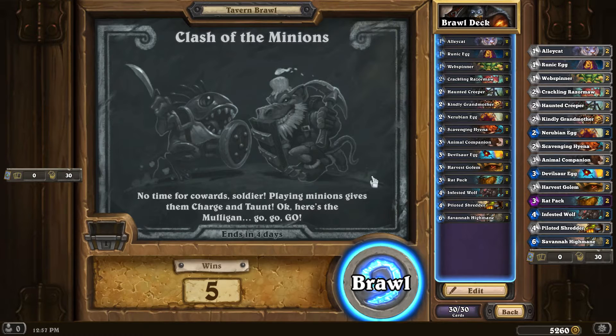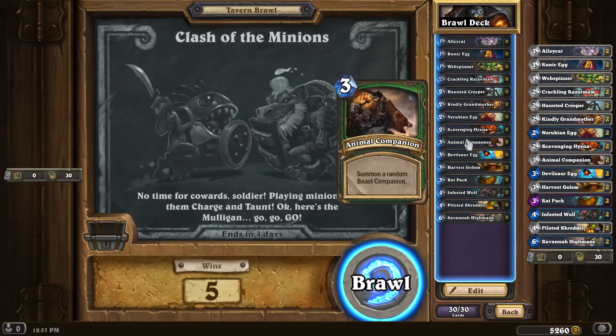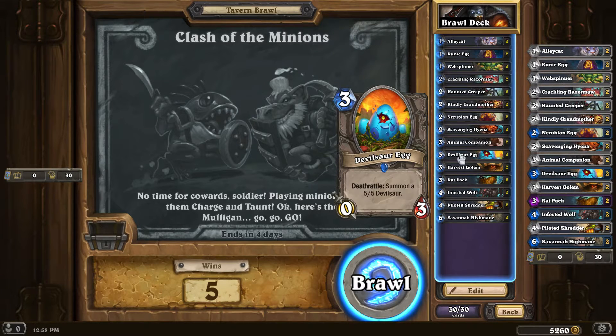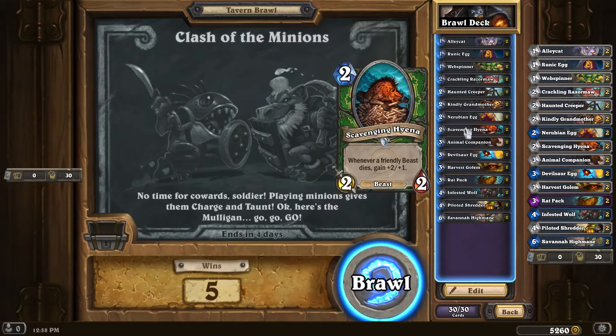So I thought, okay, Hunter — charging down play — pretty much minions with deathrattles, so like everything that if it dies produces another minion, so I'll basically be able to overpower. The exceptions being the runic egg and the nerubian egg; these just make it so where I have taunts up to absorb their charges if I don't play any other minions, and then I get minions that are either draw-a-card or get minions that are bigger for their cost.